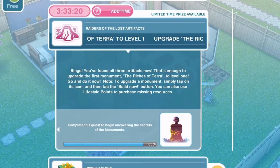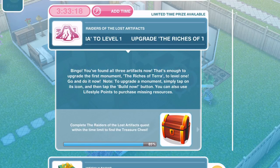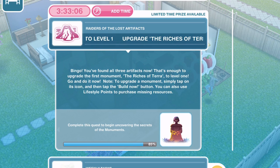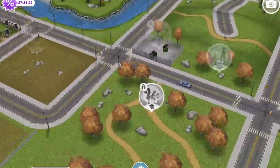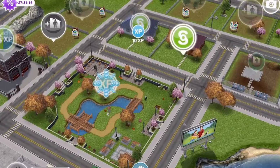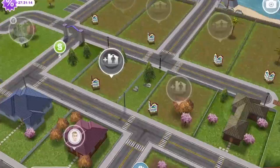That's enough to upgrade the first monument, the Riches of Terra, to level 1. To upgrade a monument, simply tap on its icon and then tap the Build Now button. You can also use Lifestyle Points to purchase missing resources. Let's head out onto the town map. Also, whilst we're out here, the Promotions R Us store has finished building — that's the one we need for the next quest.